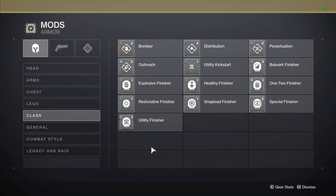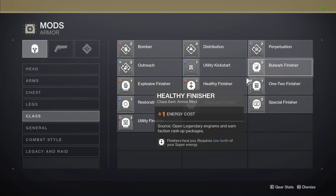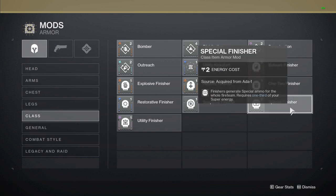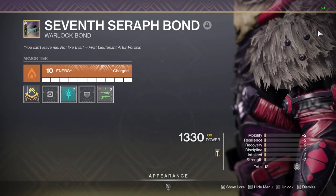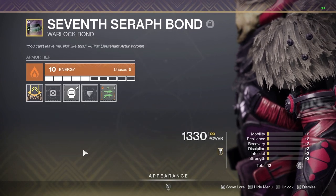Last but not least is the class item. There are a few useful mods here so I'm going to cover what I think is useful in order. Bomber is amazing for extra grenade energy. Bulwark and healthy finisher can be great if you're running a build that generates elemental wells off of finishers. My only complaint is that you need to waste super energy for these mods. Lastly, special finisher as I have mentioned many times already is amazing. A lot of the other finisher mods here are decent but not great in my opinion, and they all obviously consume super energy, which I don't always think is worth it. In general, I save my class item for seasonal artifact mods, combat style mods, stat bonuses, and special finisher if need be.